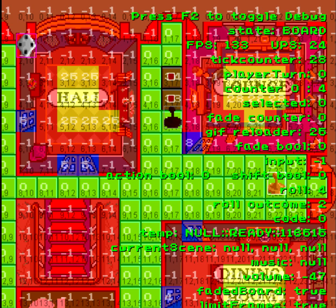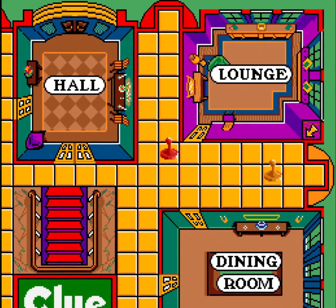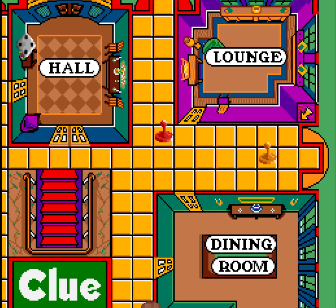There's all this debugging information — the map, each individual tile, that sort of stuff. You can't actually cheat and see what the winning cards are. I could implement that obviously, but haven't, for obvious reasons.